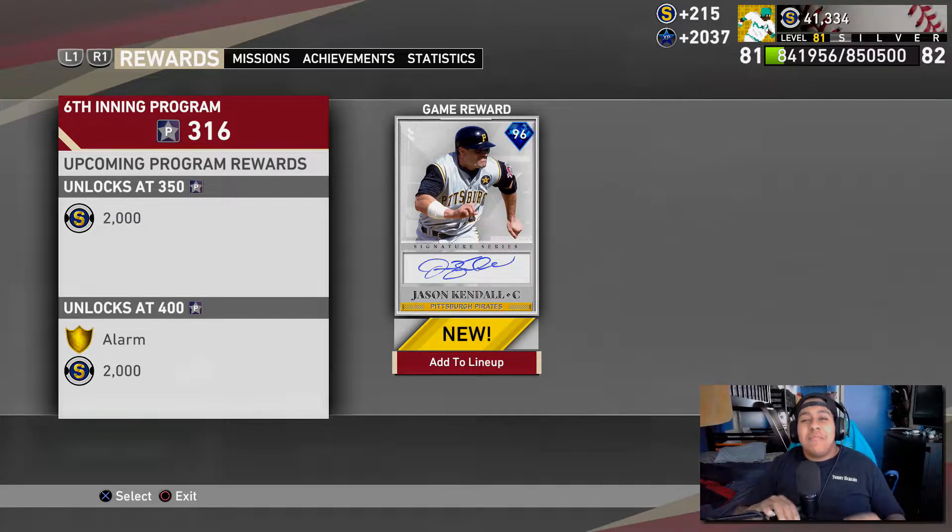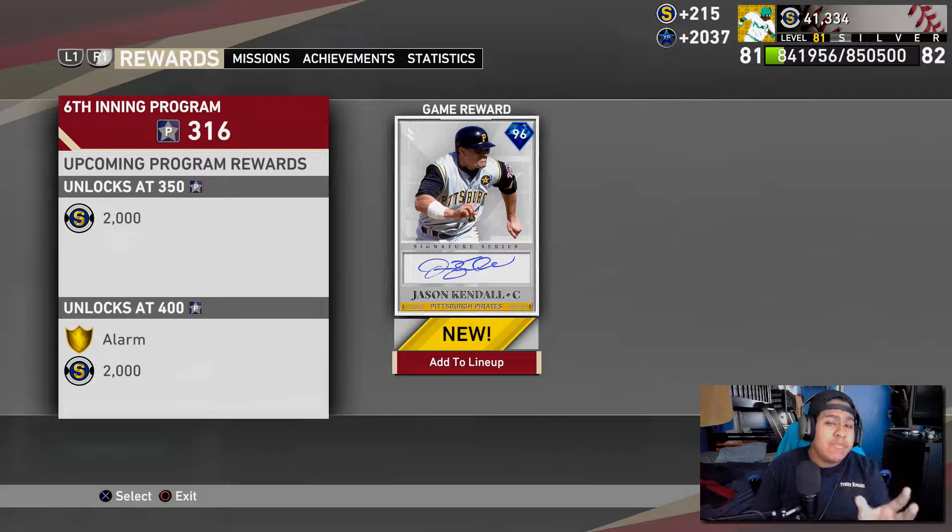Welcome back to the channel and welcome back to us completing the NL Signature Teams Moments — I recommend you guys do it too. I finally finished the moments, spending basically the entirety of last night on this. It was definitely a grind, but you get yourself a free 96 Jason Kendall at first, and then there are other cards that come out. It's basically like Domination in 2K — you play against all the teams in the league and get prizes and rewards throughout every single tier.